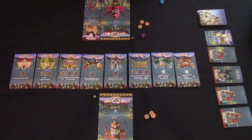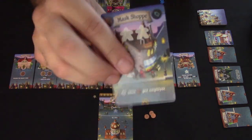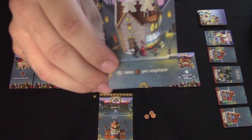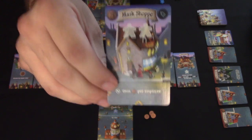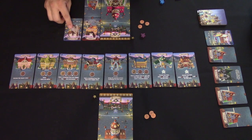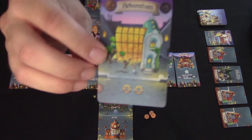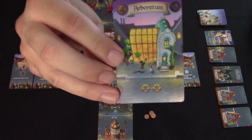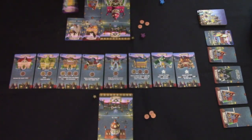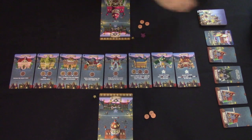Other buildings, like the Mask Shop, have open positions and provide income: during upkeep you gain one penny per employee on that card, so two employees means two pennies per upkeep. There are also buildings that are simply worth flat victory points when built — for instance, some award two victory points immediately upon placement in your lane.